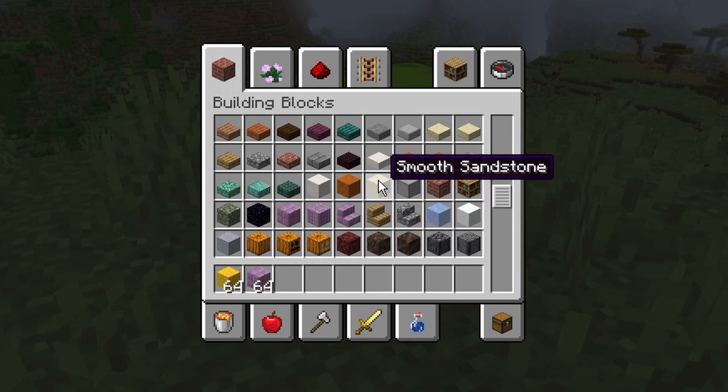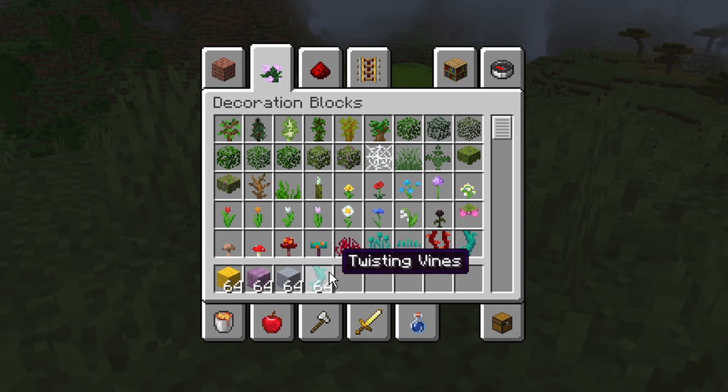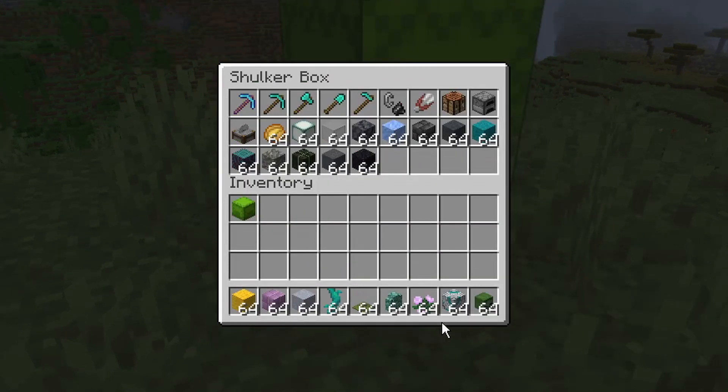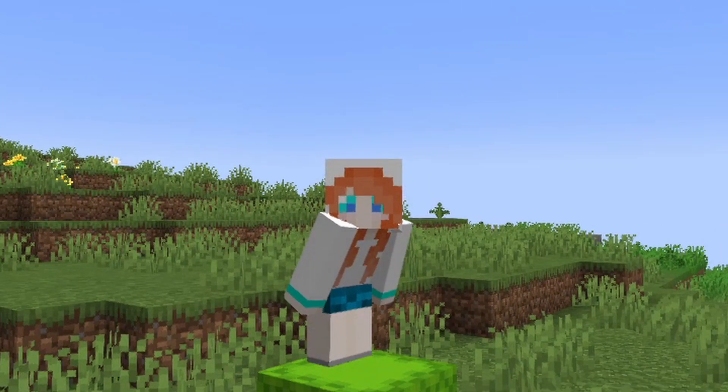Is purple too random? That might be too random. Maybe clay. Let's look at the decorations - twisting vines would be nice, some moss carpet, maybe some walls. I've got way too many choices. I really want to put the purple in there - maybe take out the kelp. I've got some light blocks and some dark blocks, a couple of wild cards, packed ice and yellow wool. Got wood, got lights. I think that's a pretty interesting build palette.